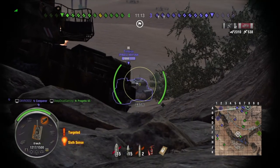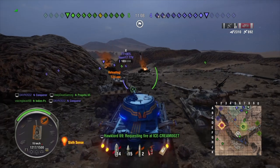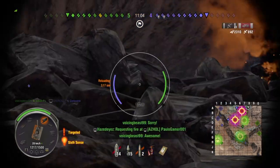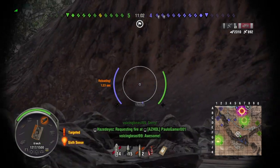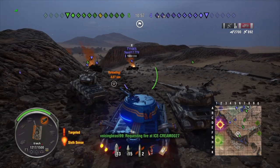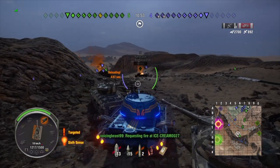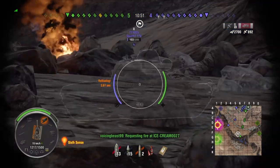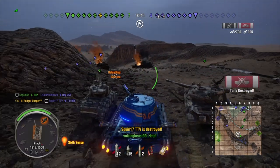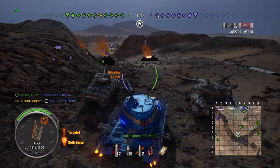Right there we actually pen straight through the Tortoise's weak point. There's an E5 I really want to take out — let's see if I can get them, but I don't have the gun depression. If I had the Löwe's 10 degrees of gun depression I could really work this ridge, but I wouldn't be able to use the turret armor since the Löwe's turret armor is weak.